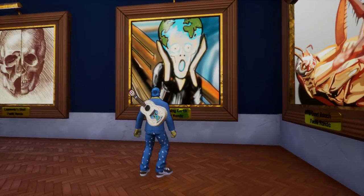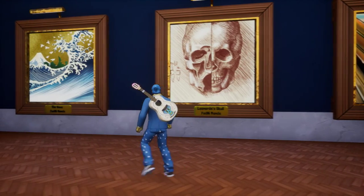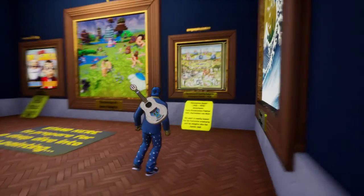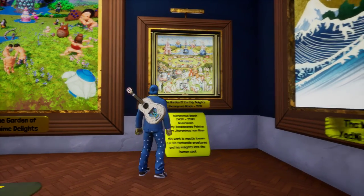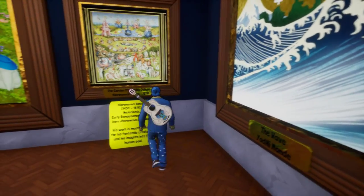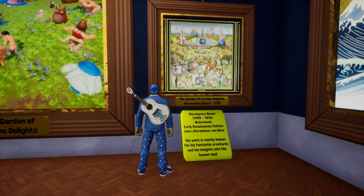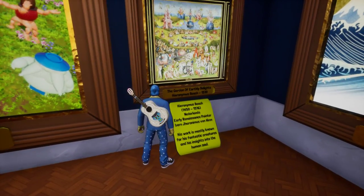He even has some digital paintings that he's done here. They definitely harken back to some of the classics. We also have a painting of Hieronymus Bosch. I believe this painting is a three-panel painting, and you can kind of see the edge of the other two panels in the painting here. Very cool style painting. Really interesting story with him too.